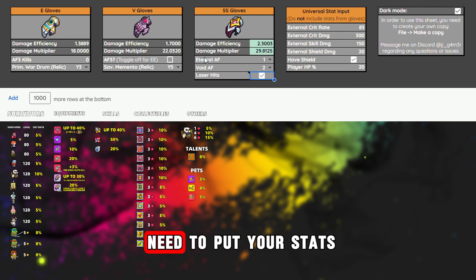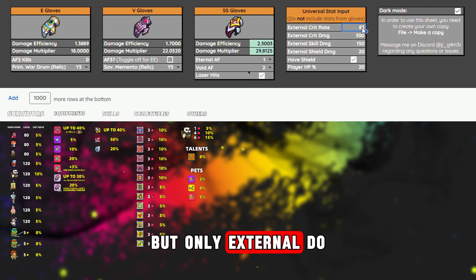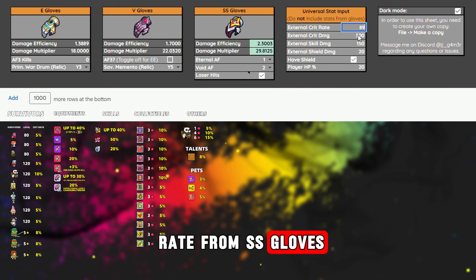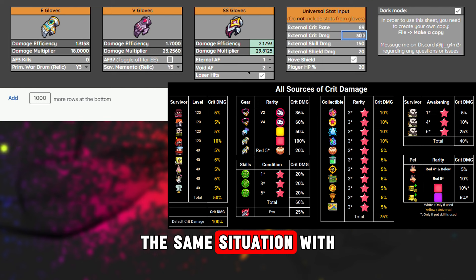After the gloves section, you will need to input your stats, but only external ones — do not count stats that come from the gloves themselves. For example, do not add the 30% crit rate from SS gloves, and the same applies to crit damage.